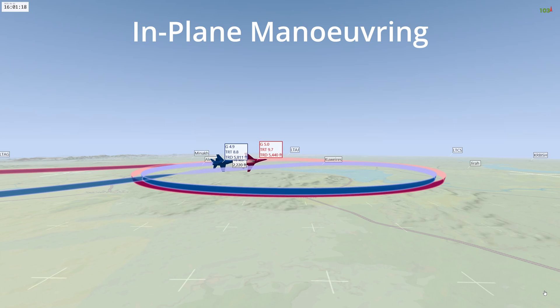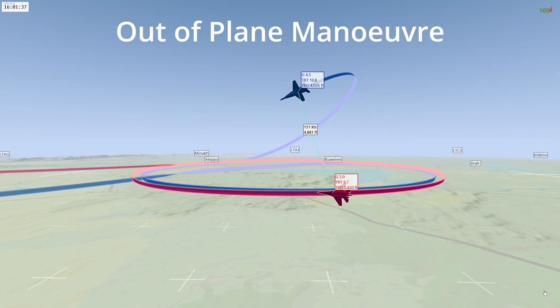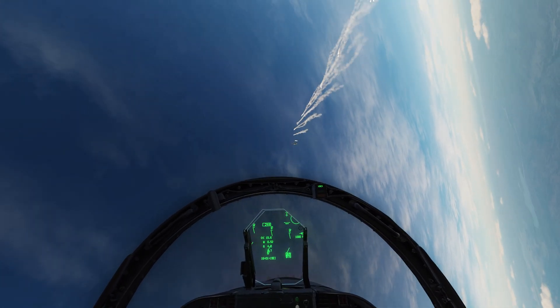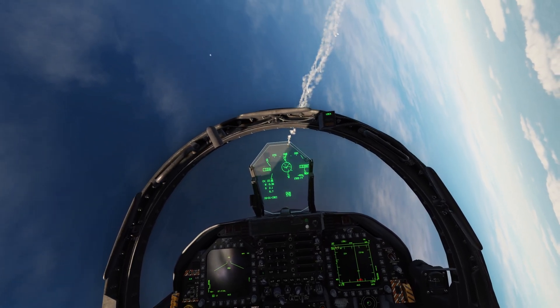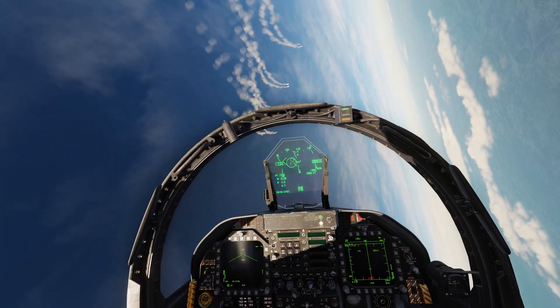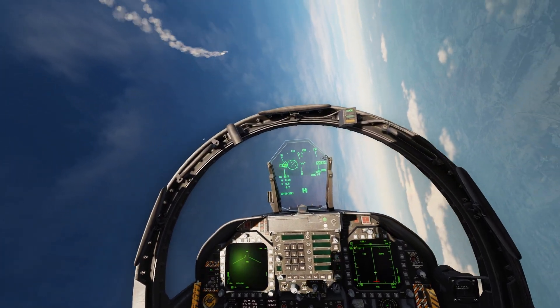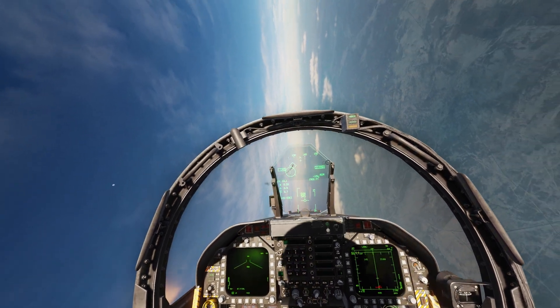That concludes part one on BFM fundamentals. In part two we will look at offensive BFM, where you are the attacking aircraft and are behind the opponent's 3-9 line. We will look at different maneuvers and some example dogfights with in-depth analysis. Thank you for watching and see you in part two.